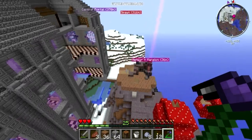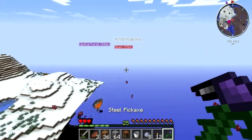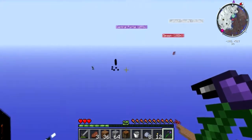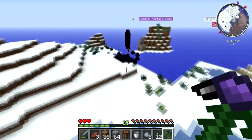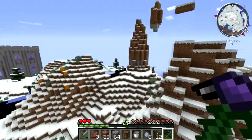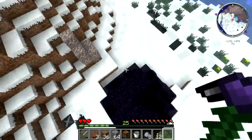Bloody hell! Where was he, so I don't run into him? He's really strong! He was right near the meteor thing. He took me down to one half a heart with one hit. I've got all the meteor chips I need now, so I'm gonna go. Be careful running through those - you see that big pillar thing? Be careful of the big pillar things, they're not very fun.